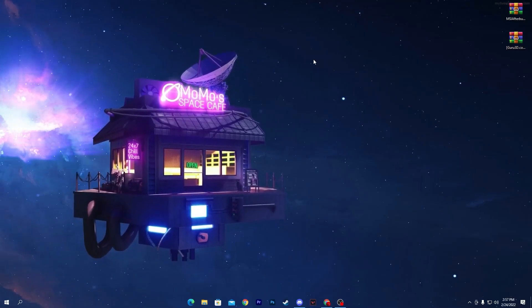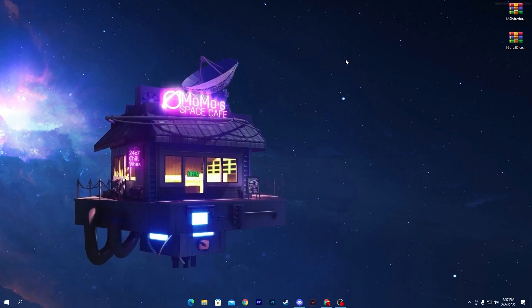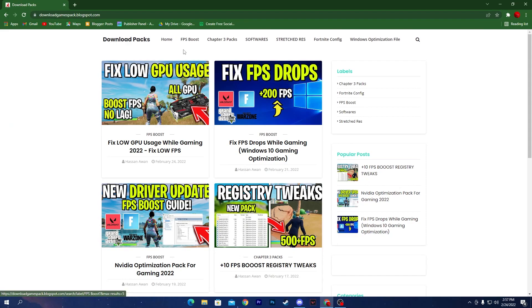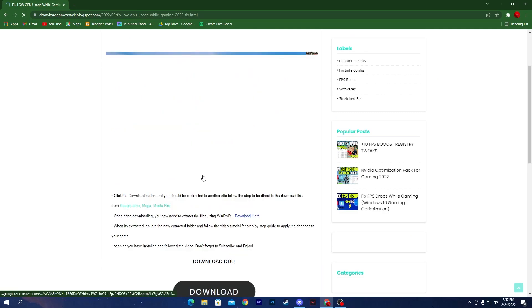First of all, you need to download some software. The link is in the description below. Open the link and it will take you to this website where you need to download the 'Fix Low GPU Usage While Gaming' pack for 2022. If you can't find this pack, go to the search icon and search for 'low GPU usage' and you'll find the post.